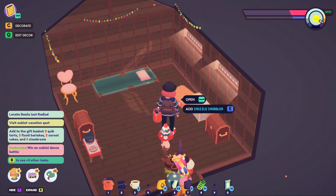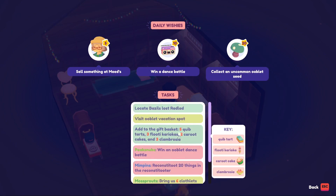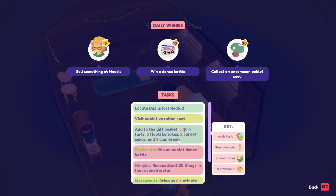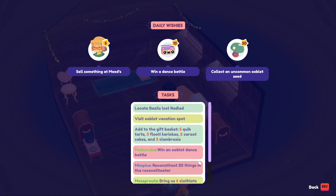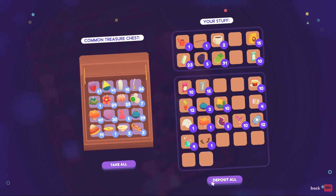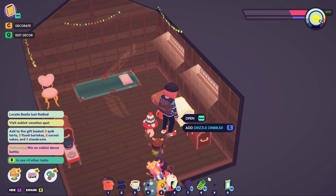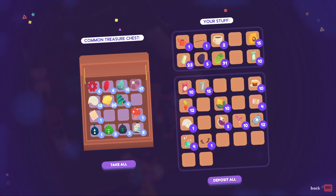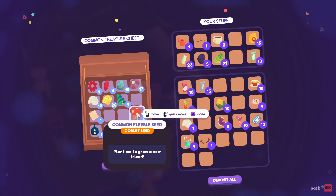Did we pick up a hanker? I don't think so, or they just don't show. Collect a common seed, win a dance battle, sell something - okay we can do that. I'll put some stuff in the chest - anything goes here. Some of those seeds can go here for now.